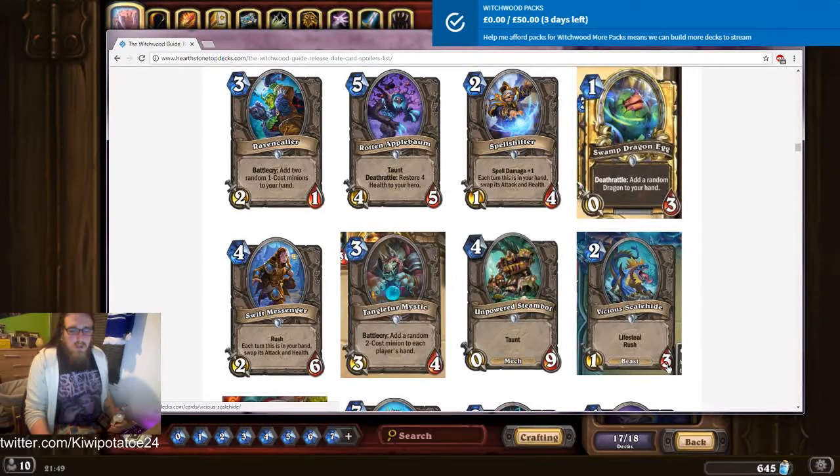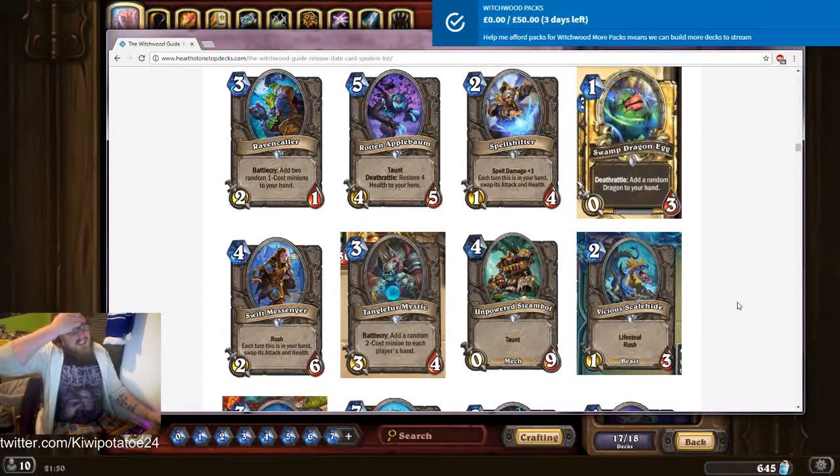Two-one with lifesteal and rush, two mana one-three with lifesteal and rush. I think it would probably be better if it was poisonous — like a two mana one-two with rush and poisonous, so you just play it, kill a guy, and it's gone. It'd probably work out a lot better because you're not really going to gain anything from one bit of lifesteal and poking a minion. You'd probably need an extra bit of attack to make this playable. It's a beast though.